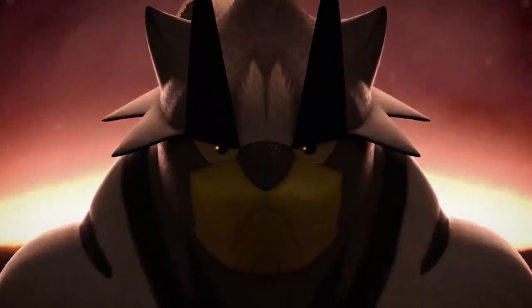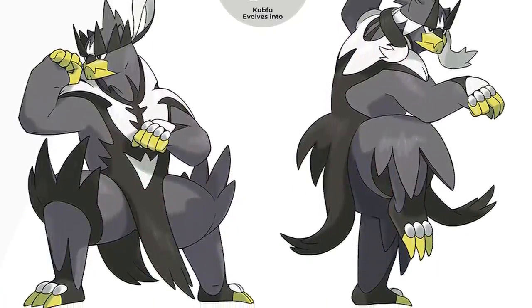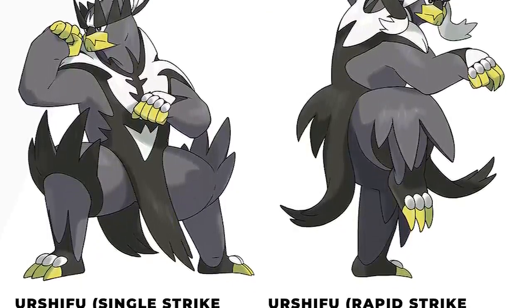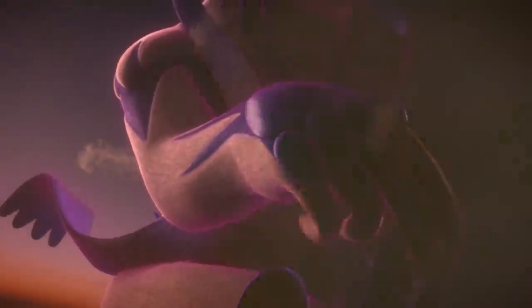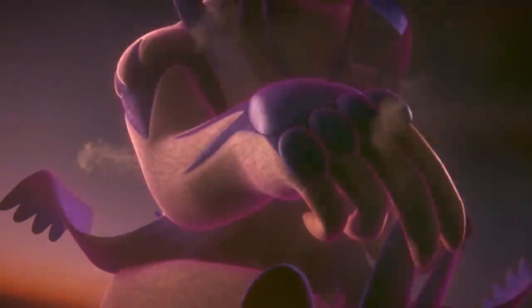Another intriguing thing in the trailers has to do with one of the new legendary Pokemon introduced, specifically Urshifu. Urshifu is a bear-like legendary Fighting-type Pokemon that's the evolved form of another legendary, Kubfu. The most interesting thing about this Pokemon are its two different forms, which alter its appearance and typing. Notably, its two forms bear a striking resemblance to the box art legendaries of Pokemon Sword and Shield — Zacian and Zamazenta — including matching colors.